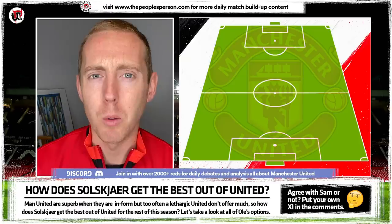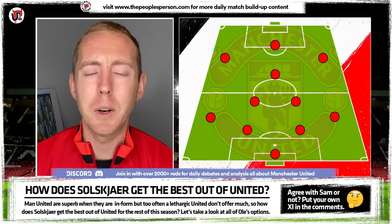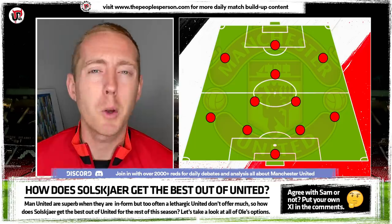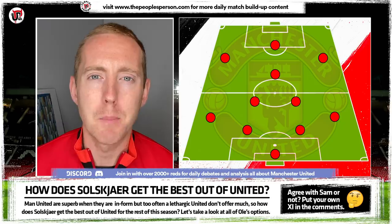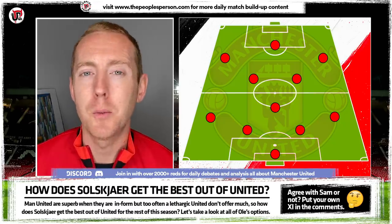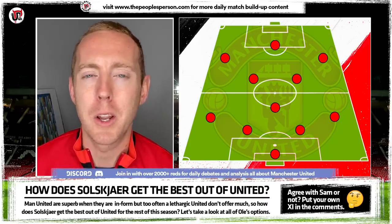Let's take a look at United's problems. Before we even look at the starting XI, we need to look at the formation — this has always been a bit of a debate among United fans. These stats are from November but they effectively show the pattern that's still repeated. United use 4-2-3-1 under Solskjaer most often and it's his most successful formation, but in my opinion this isn't Man United's best formation. The best formation is a 4-3-3.